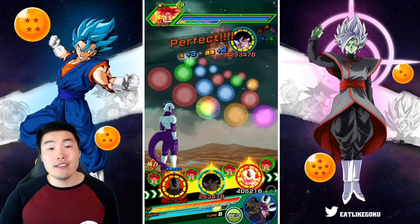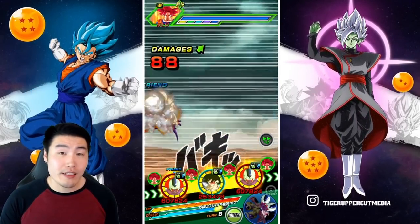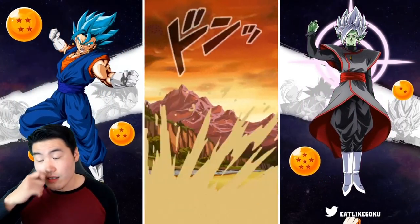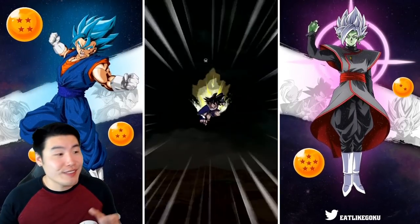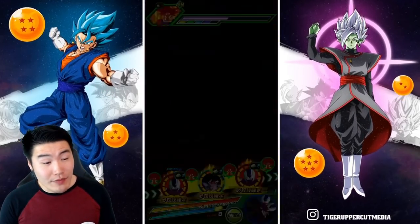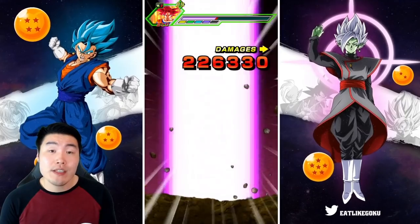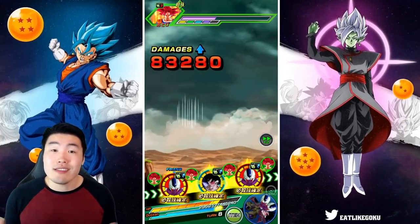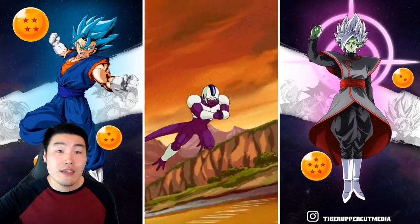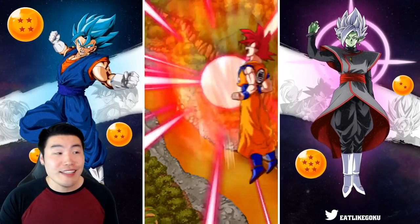JP players, enjoy him for now. Global players will get him probably sometime next year — I'm guessing like early next year, maybe January or February, something like that. But regardless, both sides are going to be getting him. It's just a matter of when exactly. JP players are going to get him in a couple of days, I believe on the fourth or fifth. So in like two or three days after this video drops, his banner will be available. Hopefully it's a good banner. I'm guessing Cooler is going to be on there, metal Cooler is going to be on there, Angel Golden Frieza — some obvious inclusions. But aside from that, we'll have to see.